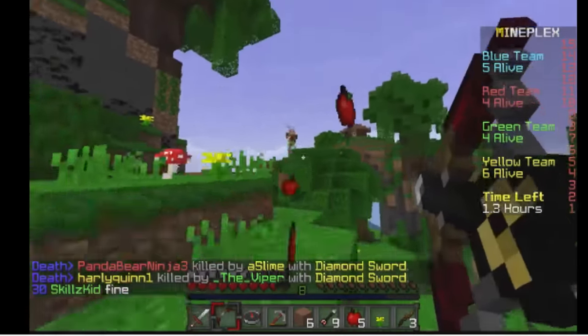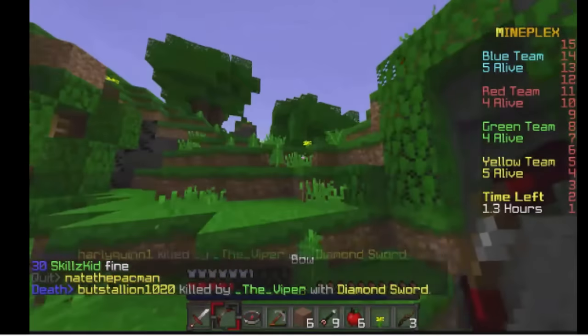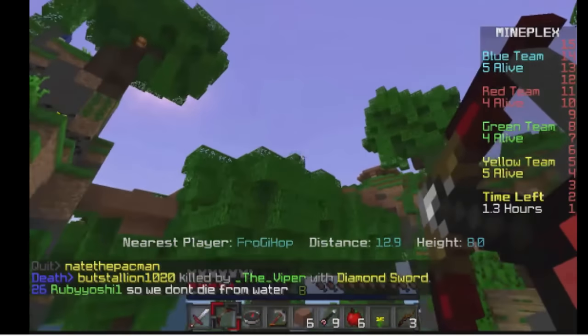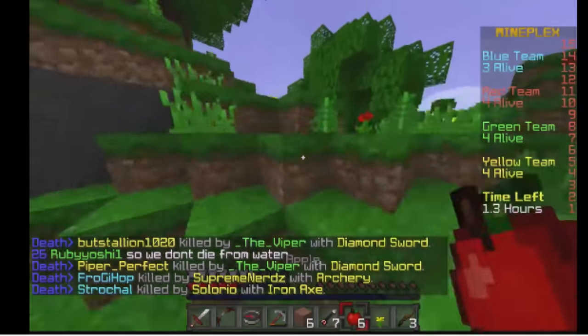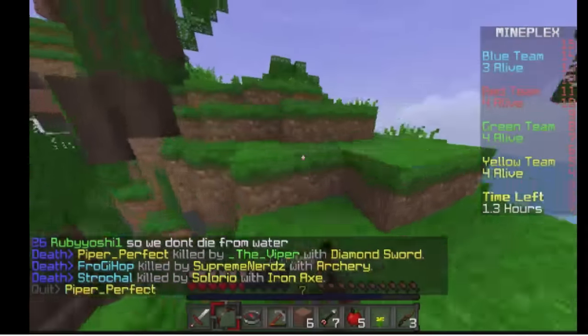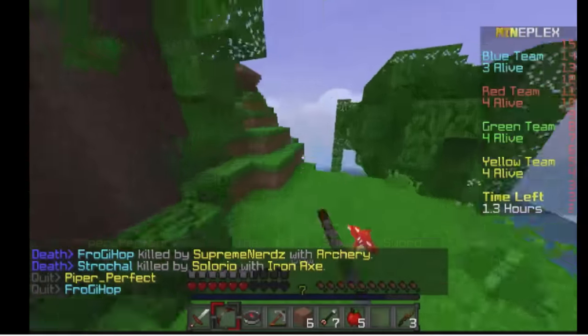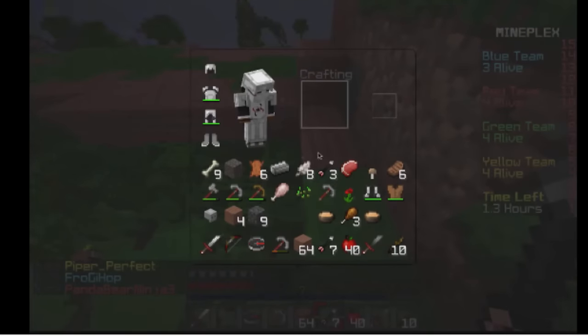As for Archer kit upgrades: at level 10, they get 1 arrow per 15 seconds, which allows them to get 4 arrows per minute, which is pretty good. For level 30, their max Fletch for arrows should be 15 — not in total. For level 50, they would get 1 per 12 seconds, which would allow them to get 5 arrows per minute, which is seemingly OP but good for Archer.